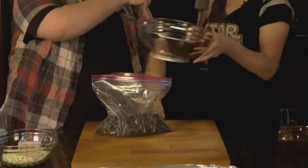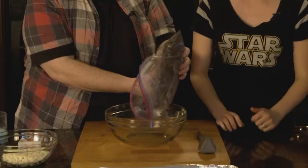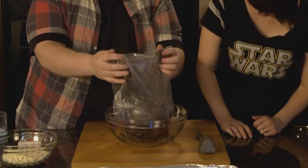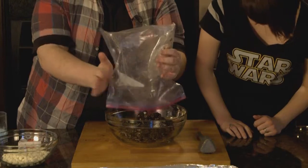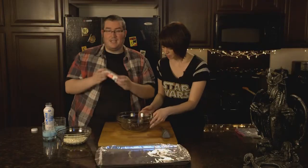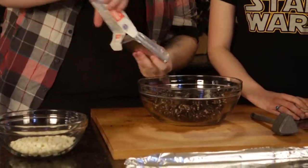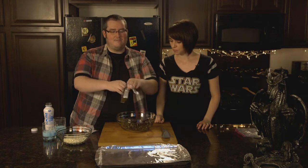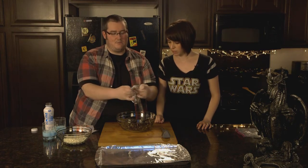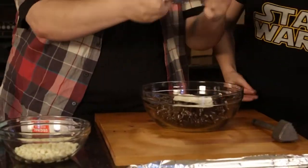Now what you want to do is get a bowl. So you take the cookie crumbles and you're gonna pour them into the bowl. Get as much out as possible. So you take your cream cheese — this needs to be room temperature so it's nice and soft. Just pop that in there. You want to smush it? Yeah, I'll smush it. Hold on, take off these rings.